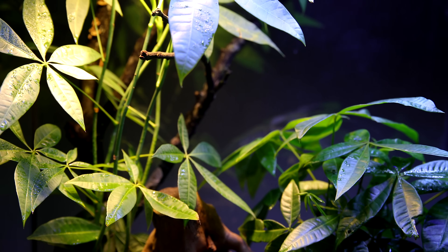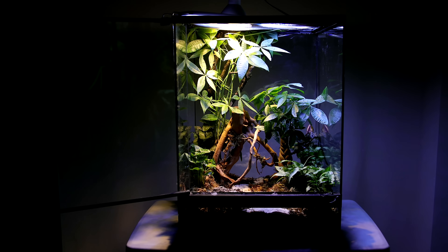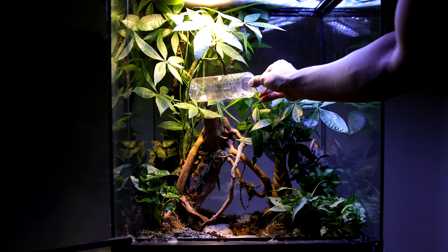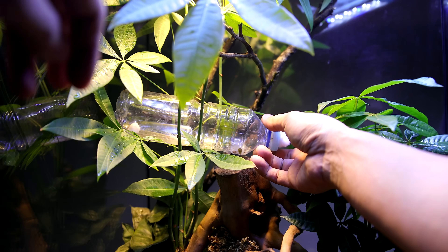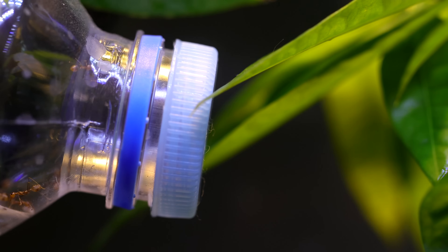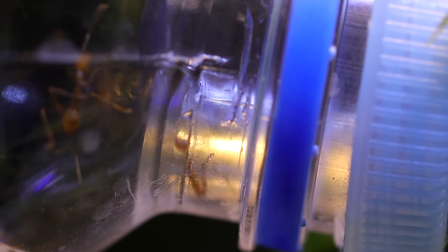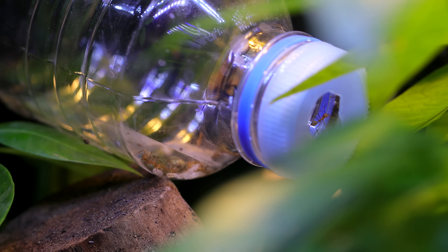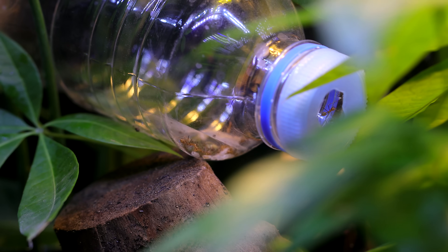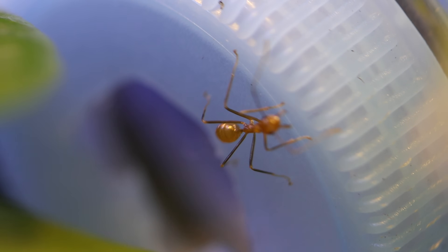Now the moment we've all been waiting for — let's introduce the ants to their new lush kingdom and fixate their home bottle into the Selva Verde. I carefully placed the bottle into the larger money plant using the driftwood as a base, used the stalks to secure the bottle in position, then removed the cotton from the opening. Just like that, the ants were free to explore. I could tell the fresh smell of living plants drifted into the bottle, as workers approached the opening with curiosity. I caught a pair of tiny antennae flicker out — this was the very first time these ants had ever smelled a plant, with no idea they were designed to live in partnership with plants.